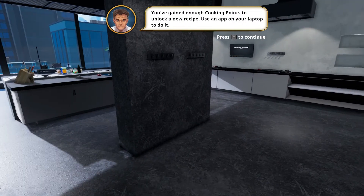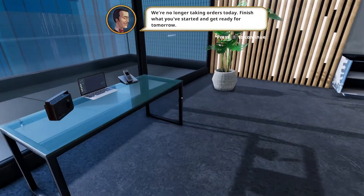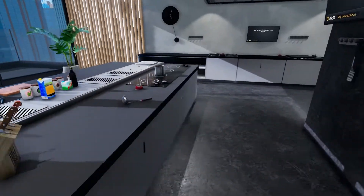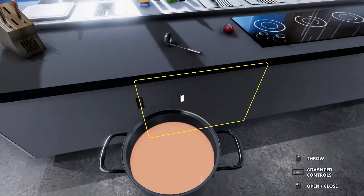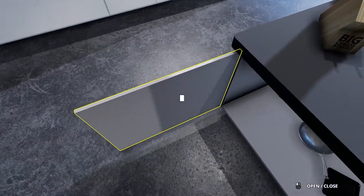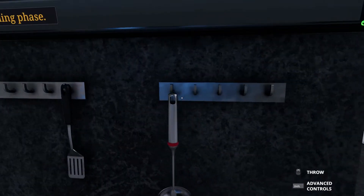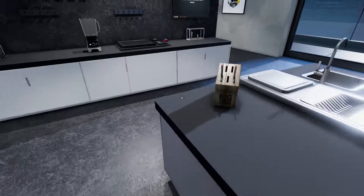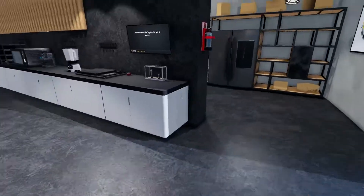You've gained enough cooking points to unlock a new recipe — use the app on your laptop to do it. We're no longer taking orders today; let's wrap it up and get ready for tomorrow. Well, that is perfect — this was within half an hour, barely. So this mixture is tomato soup. I can tell you now that next time I'll have no idea that was tomato soup. That's all good — it's a spring rack whatever.